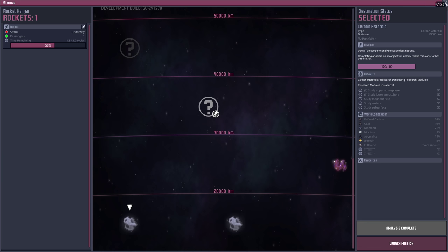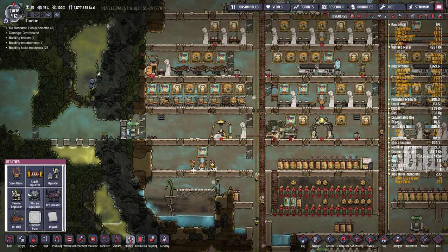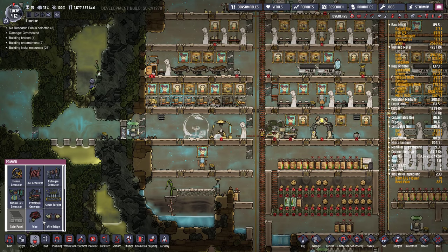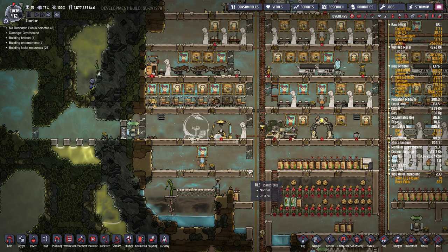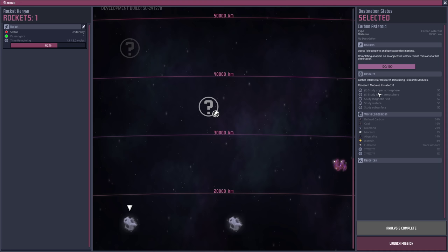How's that rocket coming? 58% — it's coming along. While we're waiting, I'm going to build a planetarium because they're going to bring back some research things. I need to stick that right there and build a power line to it. If we look at the star map: study upper atmosphere 50 research modules, study lower 50, magnetic field 50 — so we should get maybe 250 total. I know we need this thing to digest them.